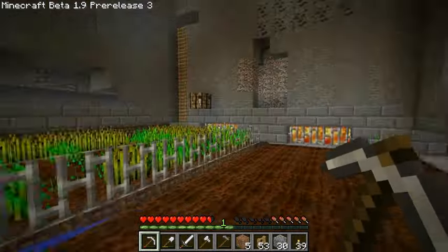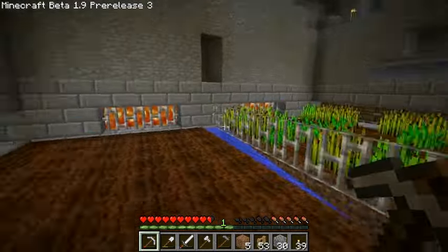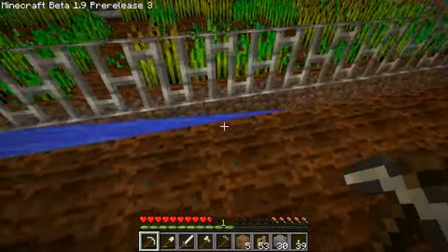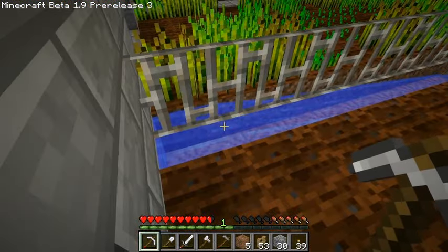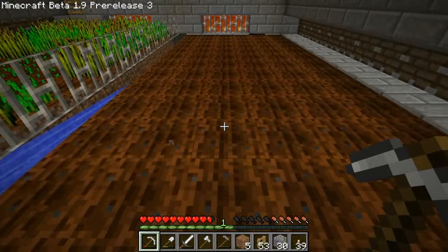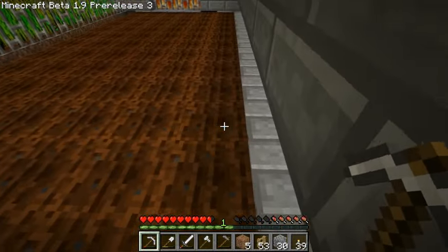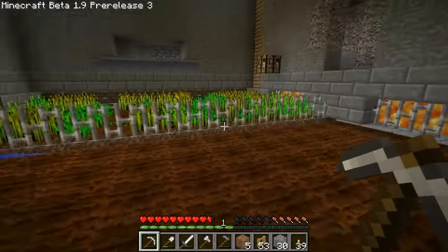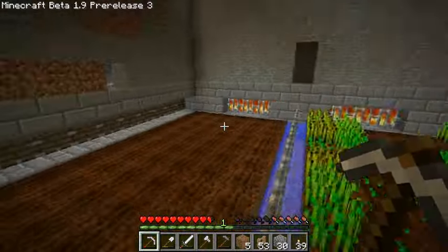I've added lava lighting on the sides - on the front and back. We got the lava behind the pistons, and I also did the pumpkin thing - placed them under the water. Pumpkins are light level 15. At the water it's 13, because water reduces light by 2 instead of just 1. So 15, 13, 12 at the fence, 11, 10, 9. And you need light level 9 or higher to grow wheat, so it worked out perfect because the lava behind the pistons lights up everything within these three blocks.